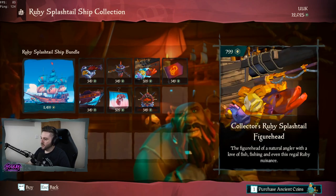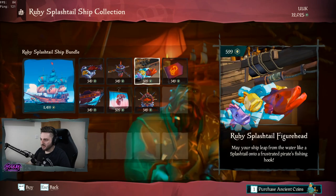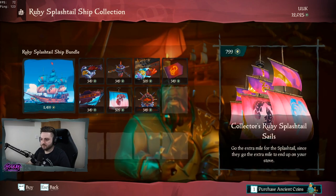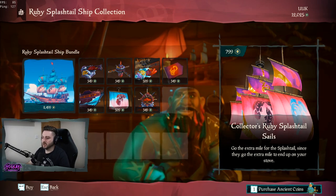And then for the collectors, we got the Ruby Splashtail collector's figurehead, which is a lot different in terms of color. I just think it's nicer. And the collector's seals — I like these, I'm not going to lie. I like these.